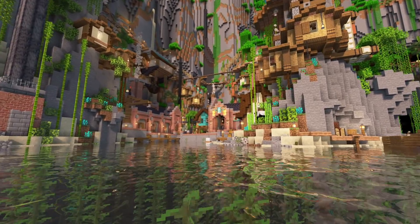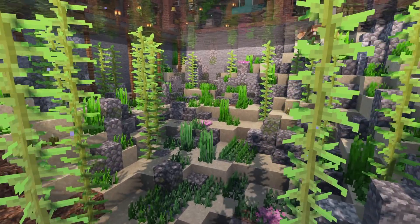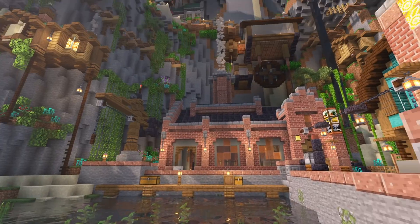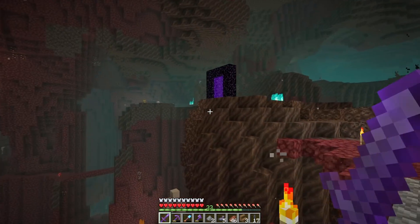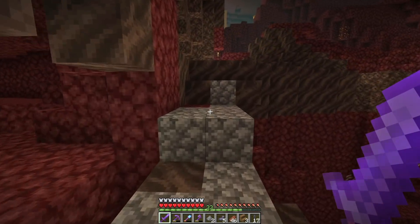First, there's some underwater terraforming — going with a dead coral reef aesthetic as if the water is polluted from all the steampunk infrastructure happening around the place. In the nether we've done next to nothing besides setting up a few portals, some rickety pathways, and a blaze farm which has been very nice to have. Mostly we've used the nether for gathering blackstone.